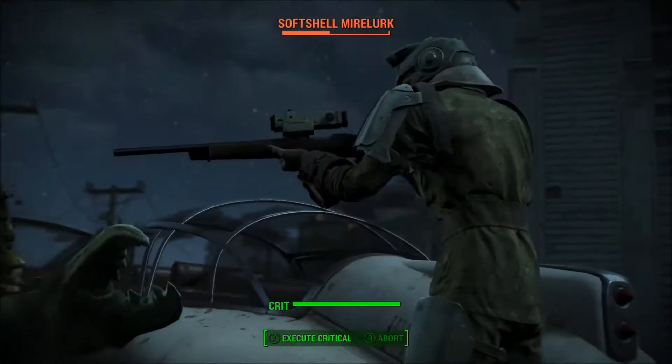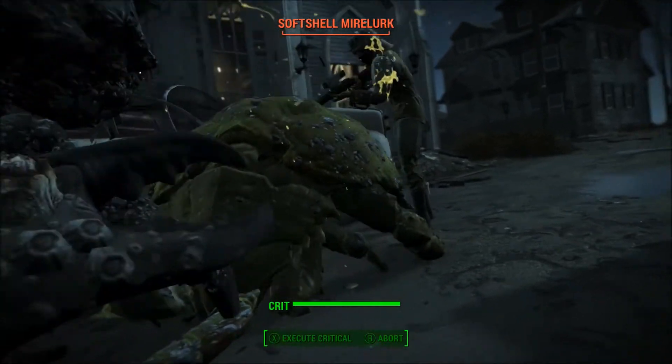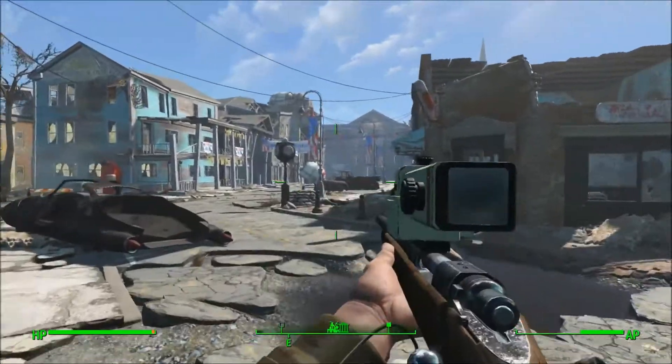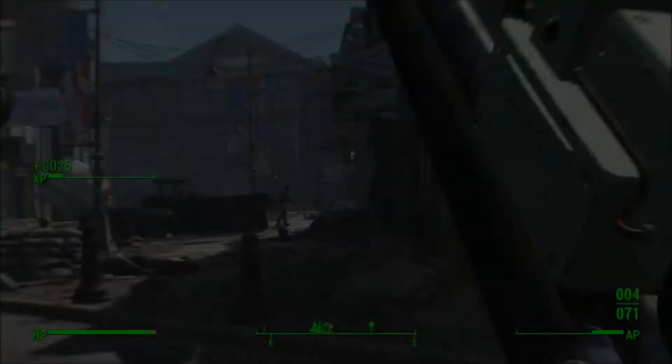On the desk is gonna be the Reba 2 sniper rifle. Overall this sniper rifle is a beast — since it does take 50 caliber rounds you might not have that much in your supply, but if you do then this thing is a beast. It's probably the best hunting rifle slash sniper rifle in the game because it does so much damage.